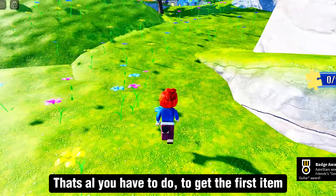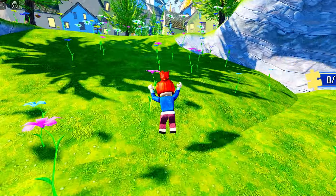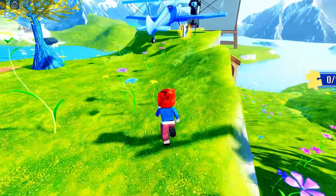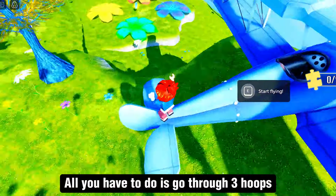That's all you have to do to get the first item. Now go to the airplane. All you have to do is go through three hoops.